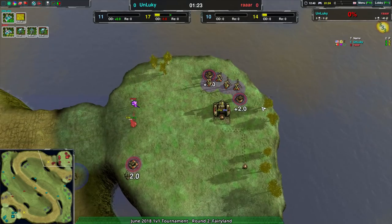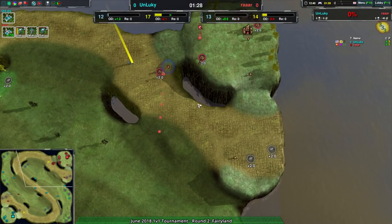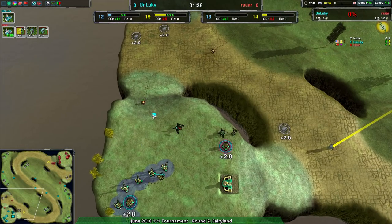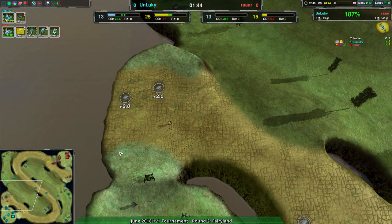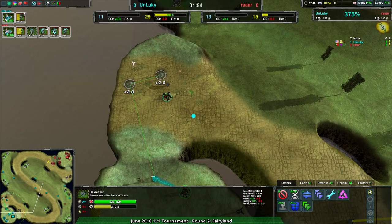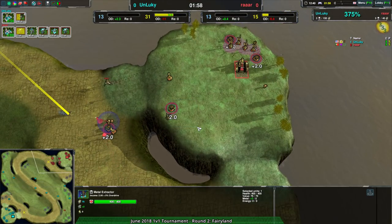At the same time, RAR is going for just bandits. Bandits will still beat fleas reasonably well, but redbacks are the right units to deal with bandits. RAR just wants to scout and raid - if their opponents are expanding, the bandits will stop it. The redback is actually going to slow things down because now Unlucky can't easily expand. RAR hasn't expanded quickly either, but they could have had a weaver near that expansion by now.